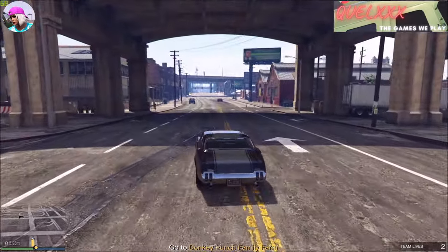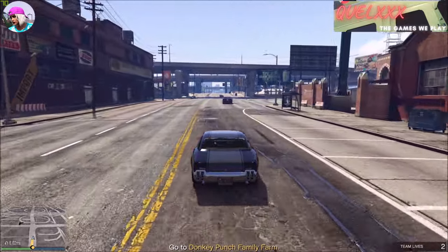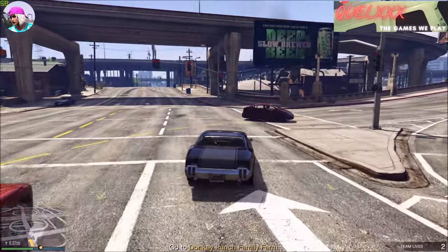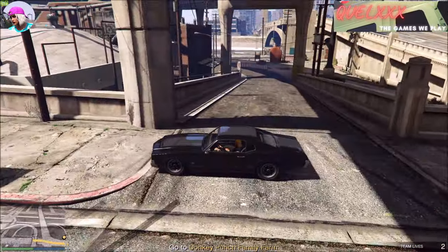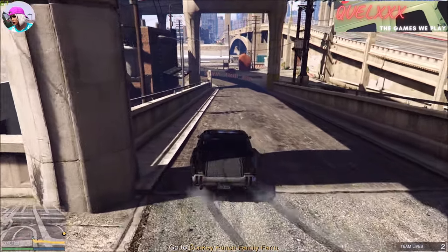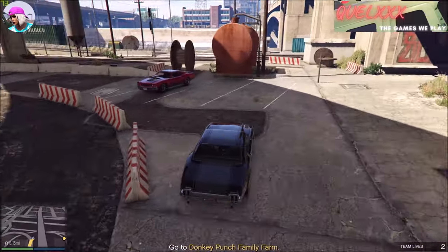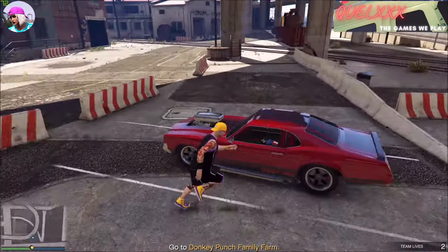I found that you can actually go at full speed or slow down and that doesn't really matter — if it does spawn, it will spawn. This is not that difficult to spawn, although sometimes it takes quite a few tries. This time around you can see that we actually get the red one. There are two versions: one is in red and one is in green. I'll just hop into the red one and bring it to my garage.